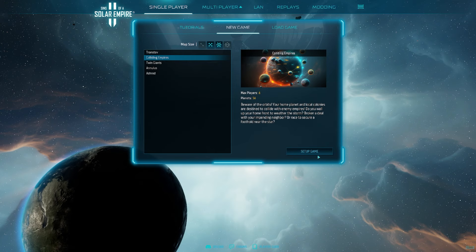I'm Captain Jack. If you like my videos, hit that subscribe button. We're going to jump straight into the game. Let's see — 'Colliding Empires, beware the orbits.' So one of the new mechanics for Sins of the Solar Empire 2 is it does have dynamic orbits.